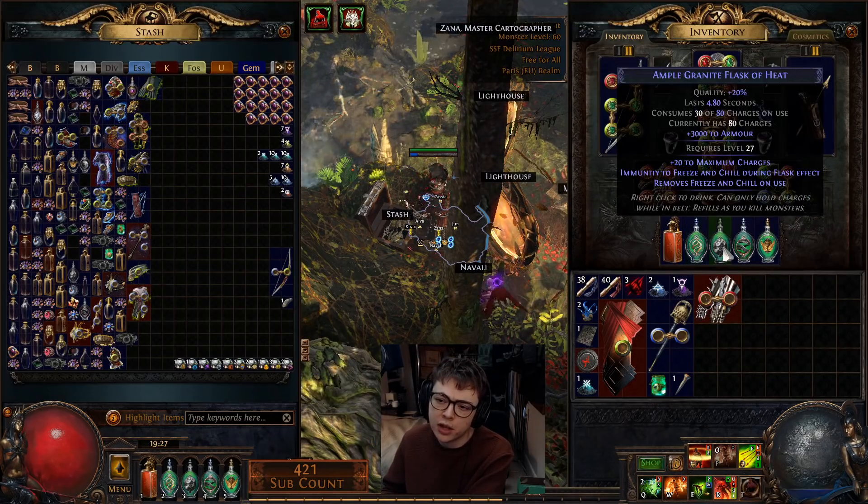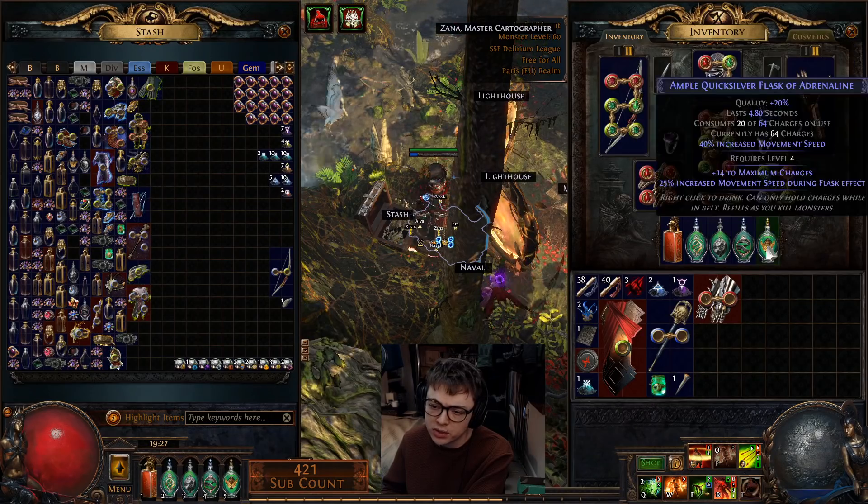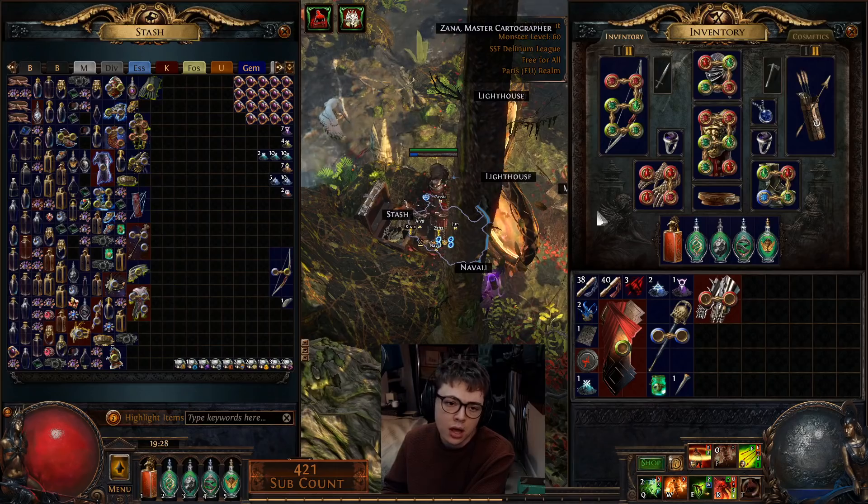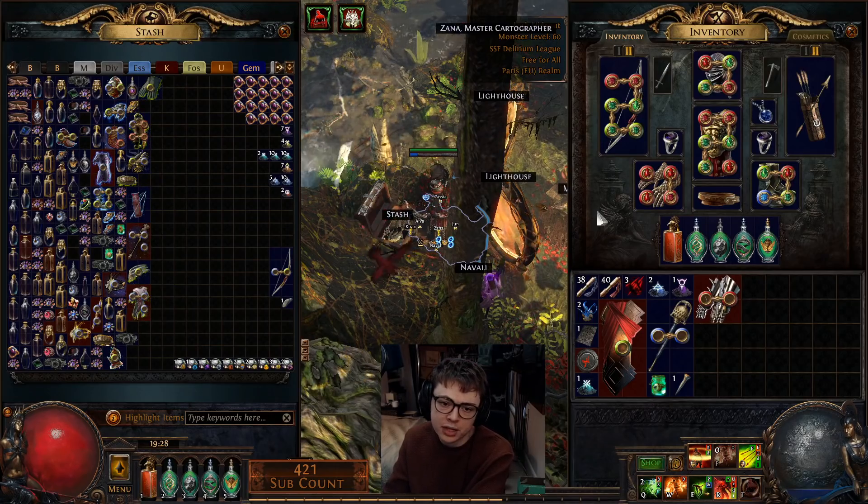Your flask setup: Jade flask, Granite flask, Quartz flask, Quicksilver, Life flask. If you want to use Eternals, use Eternals; otherwise use Divines. I'll leave links to POBs and everything down below.